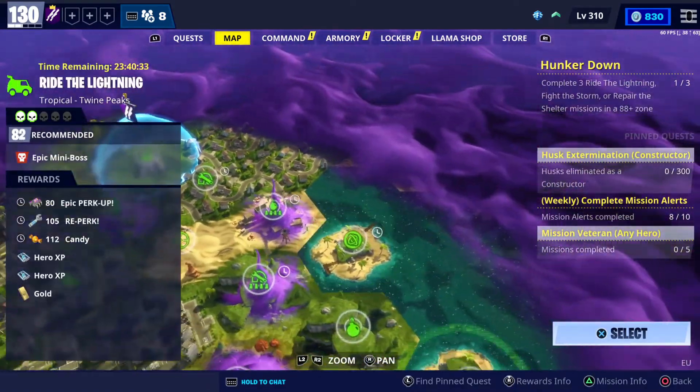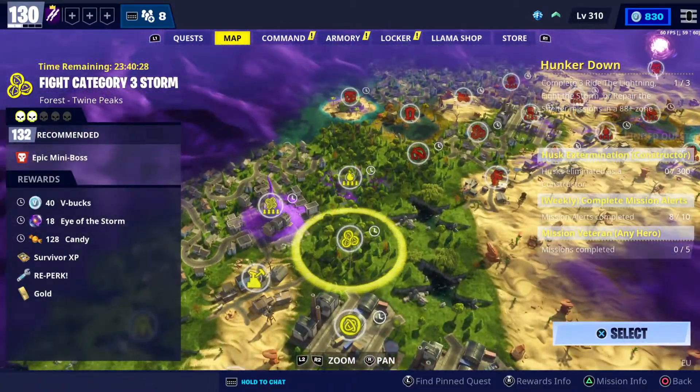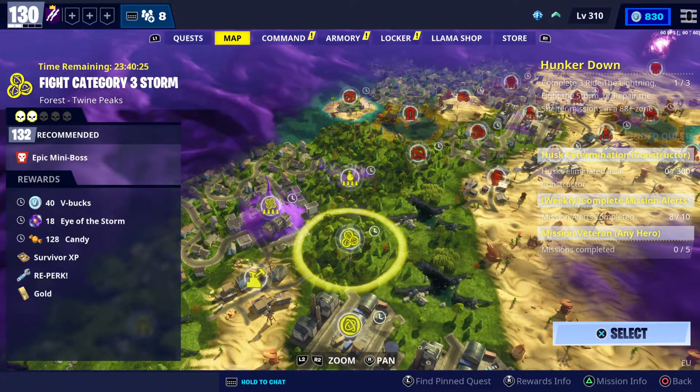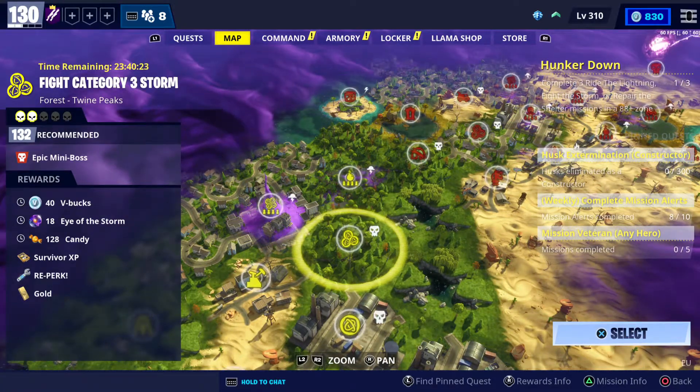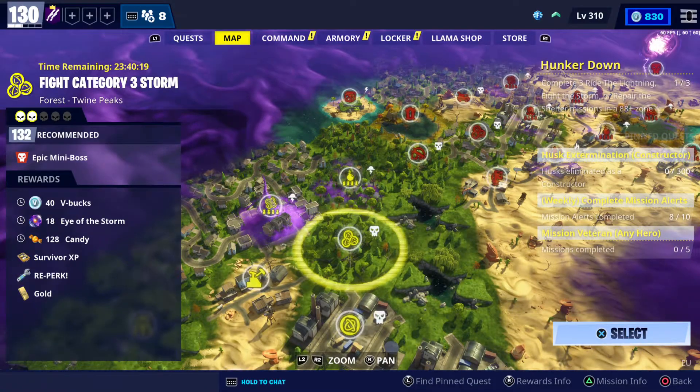There's also another mission in Twine Peaks — it's a higher power level and really hard to do. It's a Category 3 Storm in the Forest, Twine Peaks, power level 132, and you can get 40 V-Bucks by completing that one.